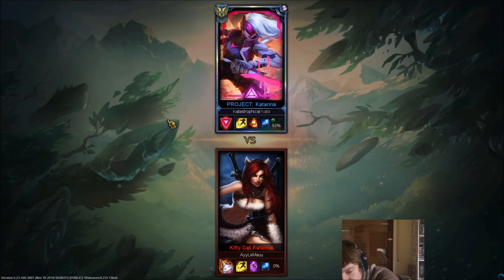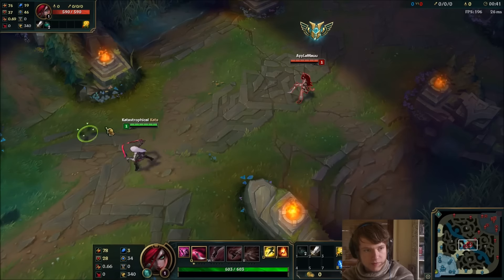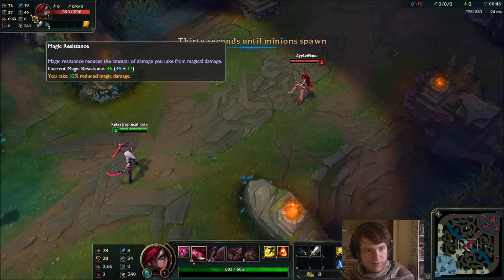Just so we are on the same page, you don't normally go teleport with Katarina, right? I'll just show you how I do my other game combos. This game I'm gonna show you how I do my level 2 combo and next game maybe level 3. So you basically have more AD and AP than I do, and you have magic resist and armor in your runes.